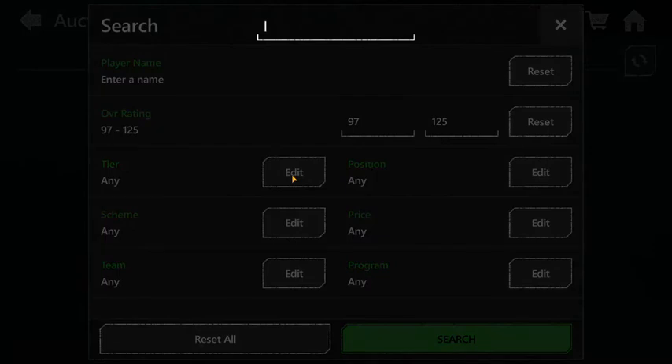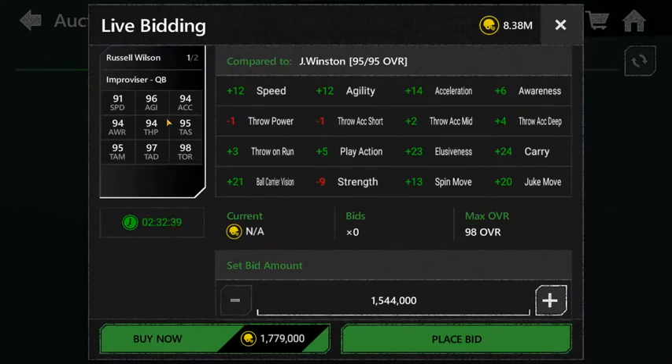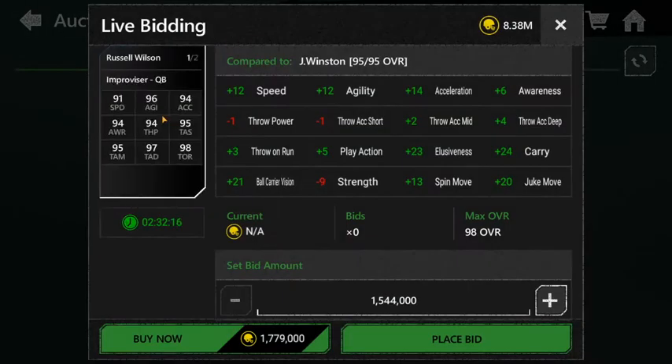Number 5 is Russell Wilson. A lot of you guys in my stream have been saying I should snag Russell Wilson. In my opinion it's a good card, though his speed is a little lower than the other QBs I'm about to show. But if you guys want a good QB under a million coins, definitely pick up Russell Wilson — this is the closest card you'll get to a fast, good-throwing QB. He's got 91 speed, 96 agility, 94 acceleration, 94 awareness, and 94 throw power.